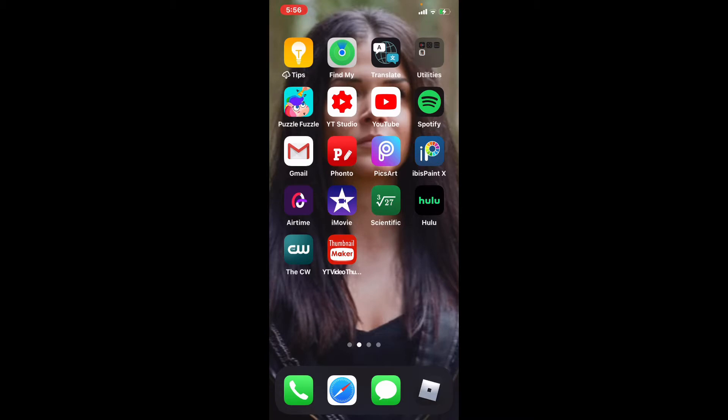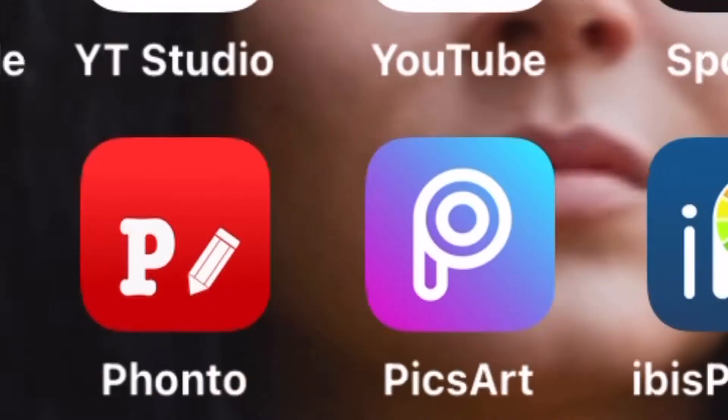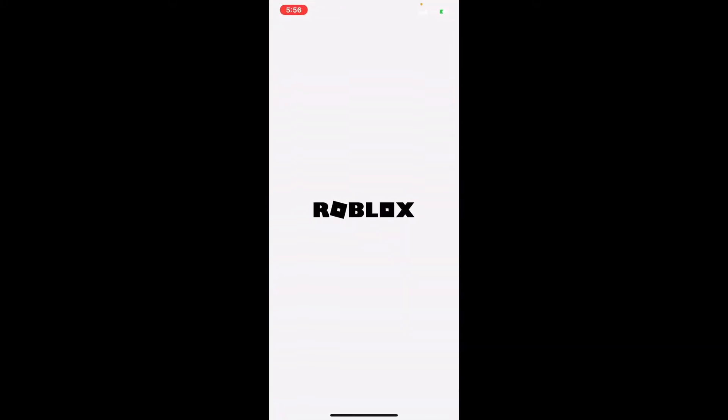Today I'm going to be showing you guys how to make your own custom Roblox intro using only four apps: Roblox, iMovie, Fonto, and Google. So first, what you're going to want to do is go to Roblox.